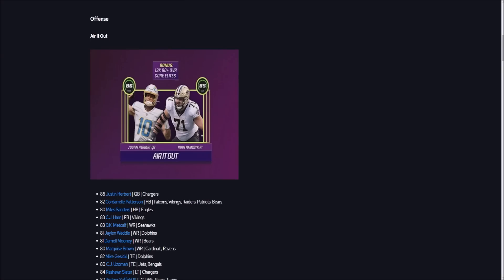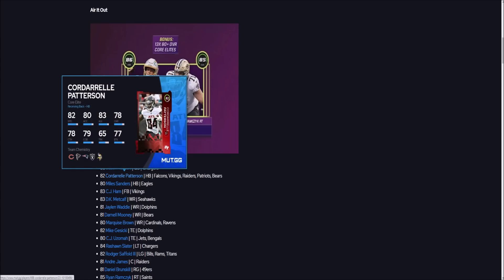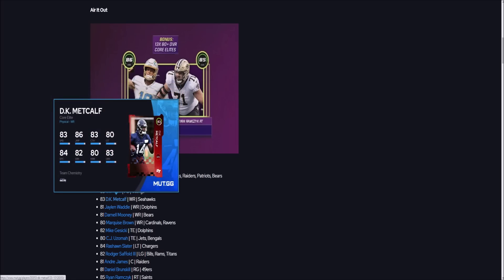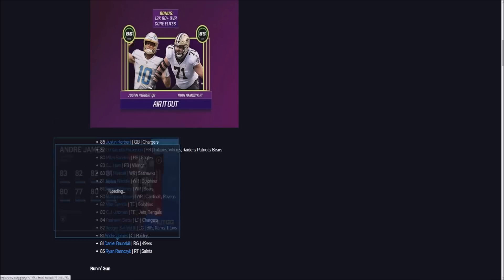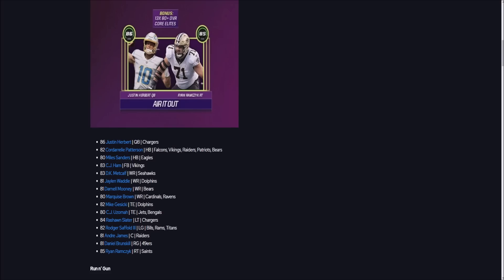Huge shout out to Mutt.GG for having this available for the video. If you go with the Air It Out offense, you instantly get a really good QB — Justin Herbert and Ryan Ramczyk at right tackle, so your quarterback and right tackle are set for a while. You do get Cordero Patterson at running back — not the best — and Miles Sanders at backup, also not the best. Wide receivers: DK with only 83 speed, Jalen Waddle with 84, Mooney with 82, Marquise Brown with 85. You get Mike Gesicki and CJ Uzomah at tight end, plus a pretty solid O-line: Slater, Roger Saffold, Andre James, Daniel Brunskill, and Ryan Ramczyk. I definitely think the Air It Out is a solid one.